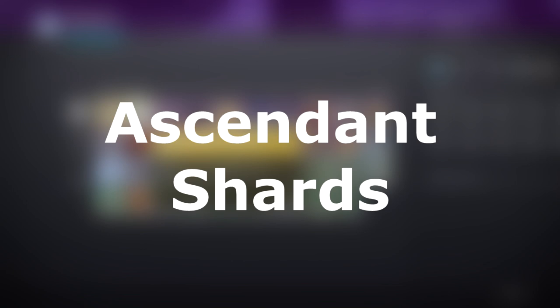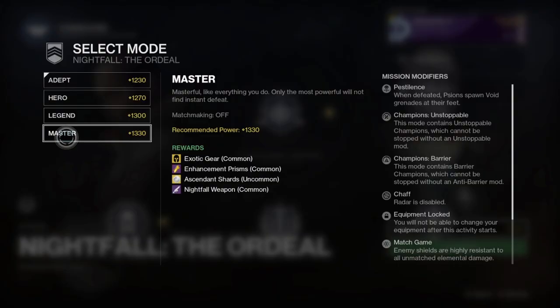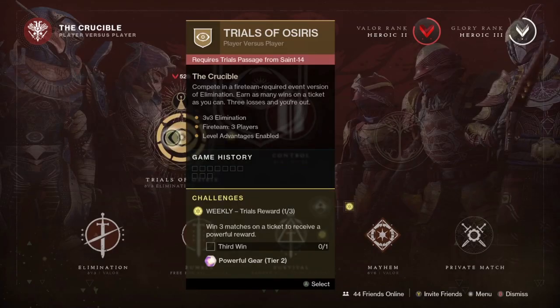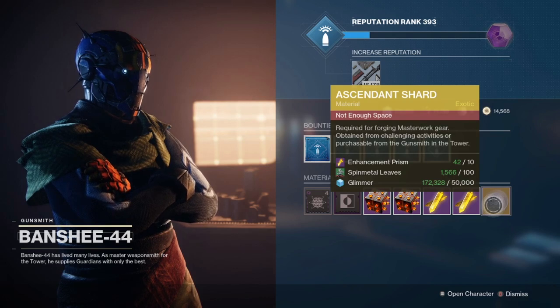Lastly, we have Ascendant Shards, the most expensive and rarest important material in Destiny 2. Just like with Enhancement Prisms, the best way to get these is in high level Nightfalls, with Master and Grandmaster Nightfalls being the only Nightfalls to directly drop Ascendant Shards. Going flawless in Trials and opening the Lighthouse Chest is another way to get a direct Ascendant Shard drop. The Season Pass also has a couple of Ascendant Shards scattered throughout, and both Shaxx and Drifter have one each season for your first full rank reset. The Gunsmith also sells Ascendant Shards for 10 Enhancement Prisms, 50,000 Glimmer, and 100 of a rotating planetary material.